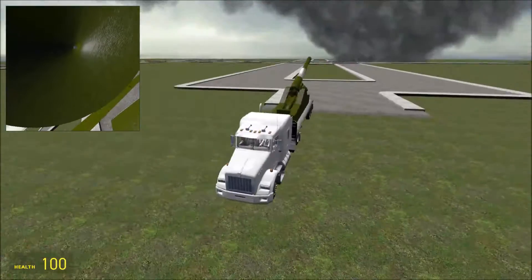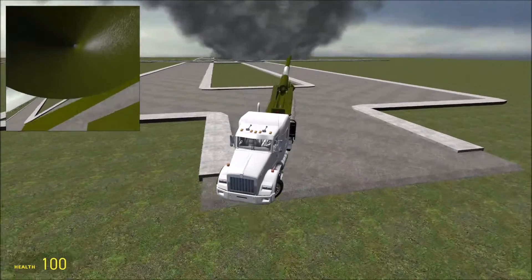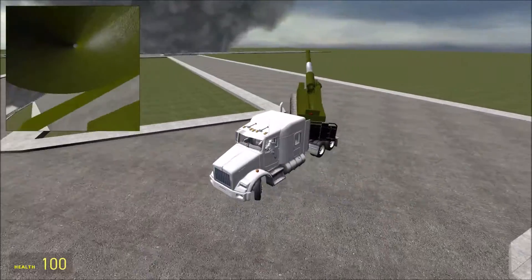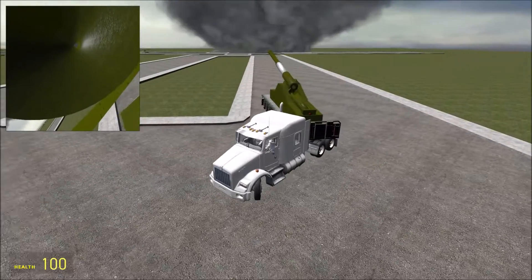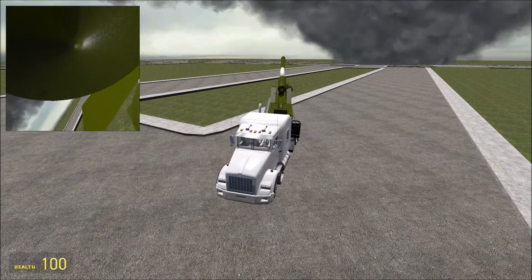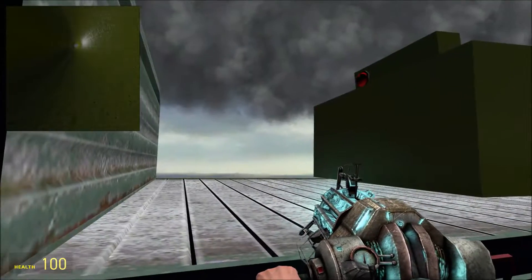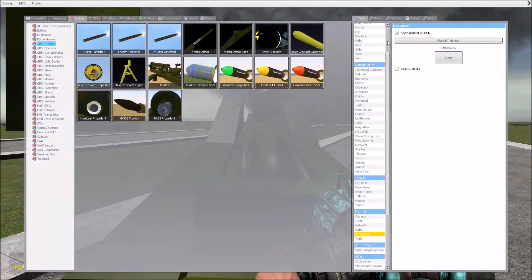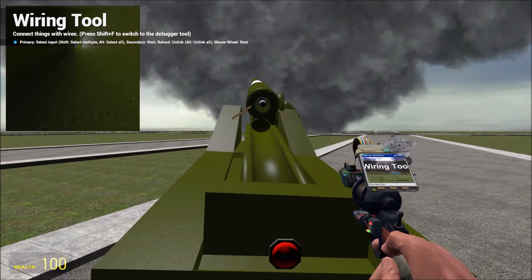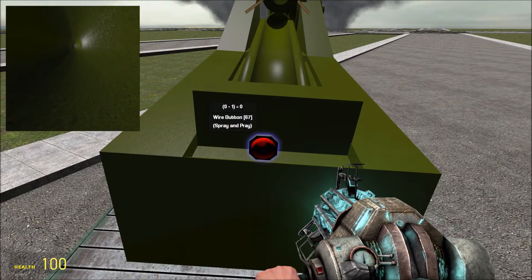Okay. Probe. Ready? Left, left, left. Freak out. Okay, we're in. We're aimed. And we got wire. We're aimed and ready. All right. Transliting. Three, two, one. Probe away.